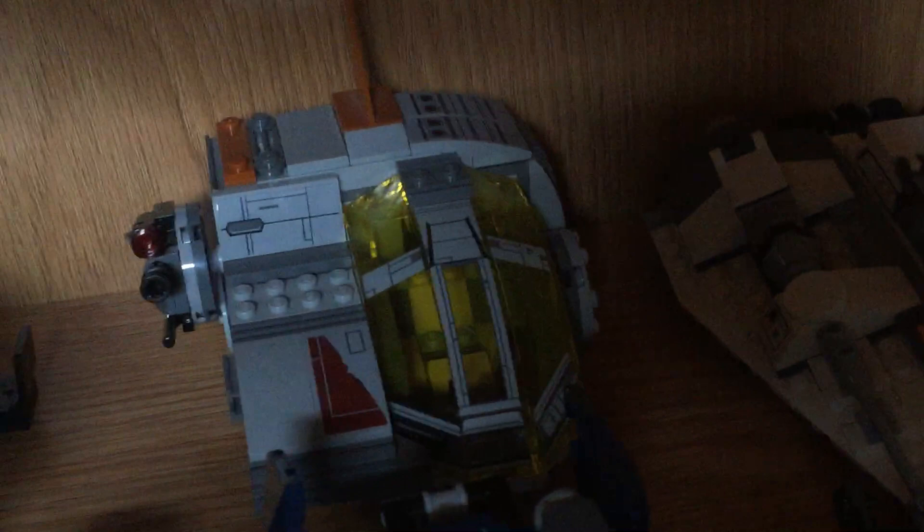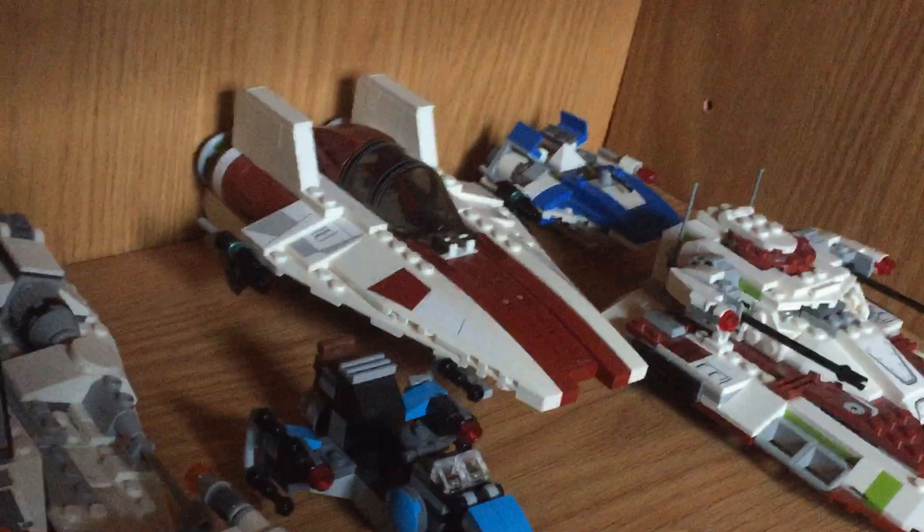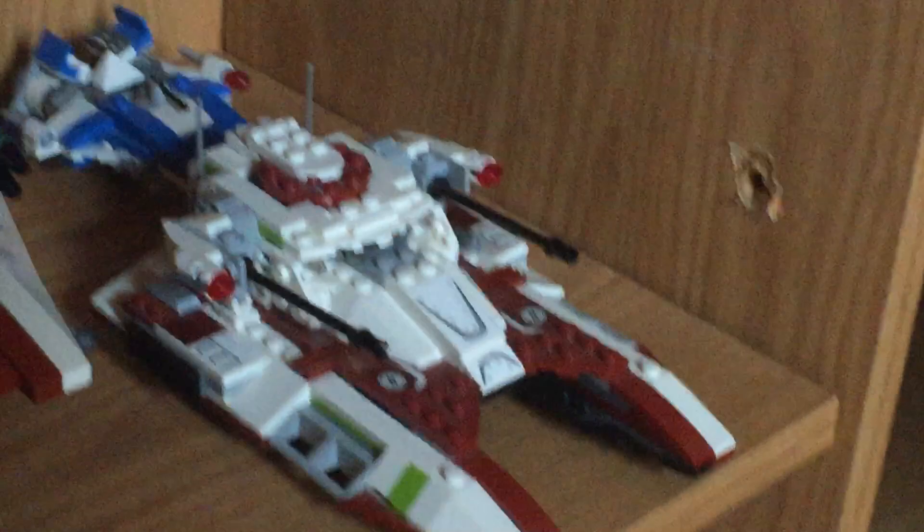We got the Resistance Escape Pod. We got a Snow Speeder. We got the First Order Battle Pack Speeder. We got the A-Wing. We got the Bounty Hunter Battle Pack set. We got another A-Wing, then Tally's A-Wing. Then we got the new TX-130 Republic Tank.